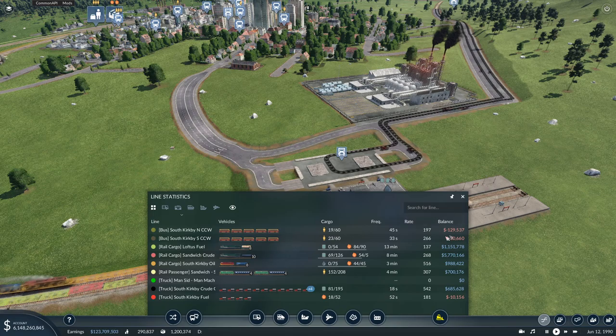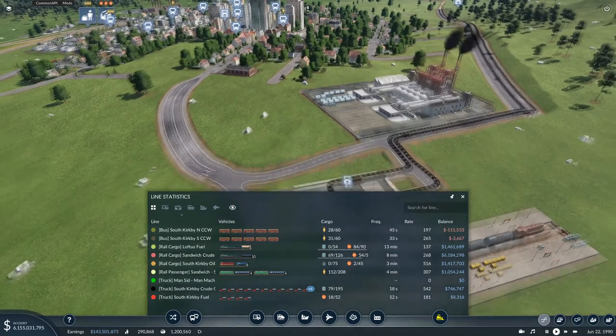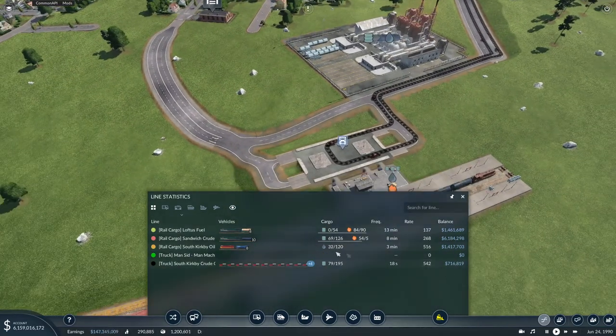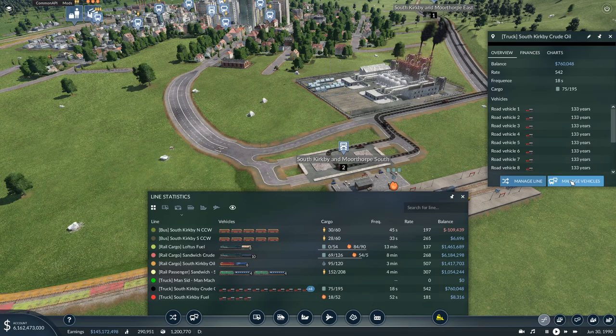The cargo lines are making me some profit - at least one of them - while the other one is not really turning much of a profit. The bus lanes are on a massive loss. It always happens - pretty much every single bus line I've got is on a loss. Let's start from that crude oil line, because that's the first line we're going to look at.